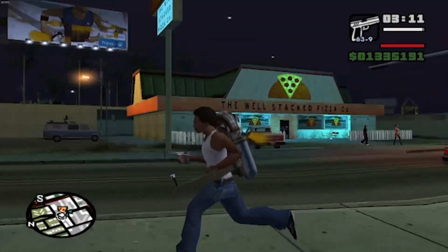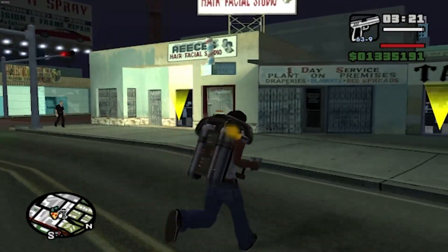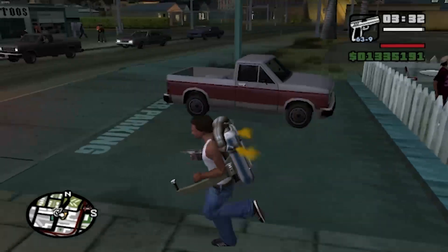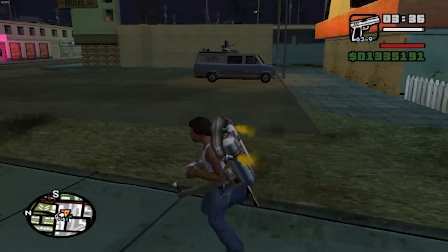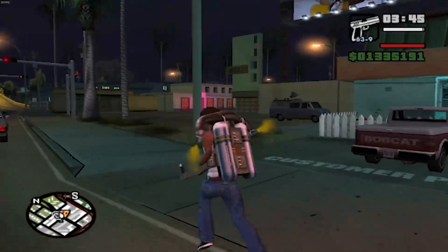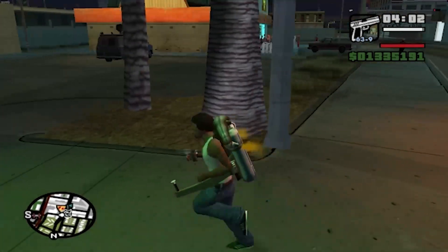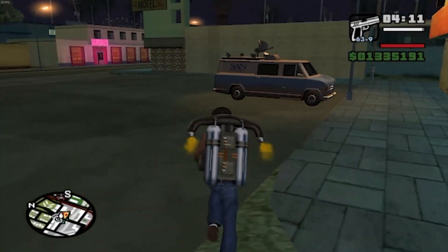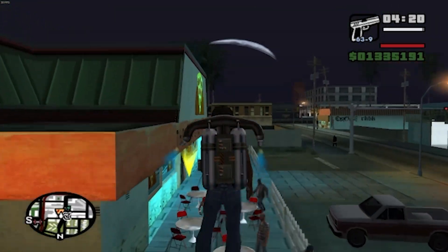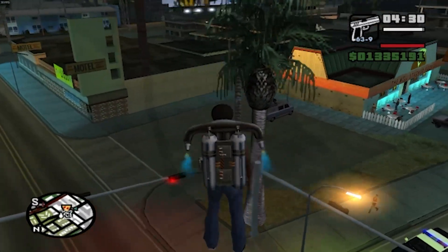Next up we've got the Well-Stacked Pizza Co., which is a very nostalgic spot for me. At the beginning of the game you get a haircut from Reese's Barbershop and then come here and get some pizza or a salad. In multiplayer, especially on role-playing servers, this was a social hub — all the gangs were here, regular people, everybody would hang out at this spot. I don't know why it became so popular, but in LSRP especially this place was really popular. There was actually a riot here one time.